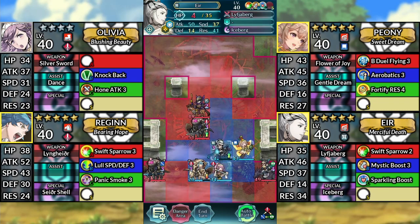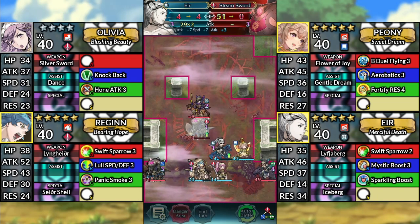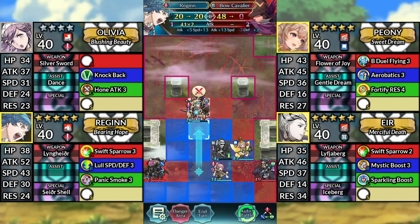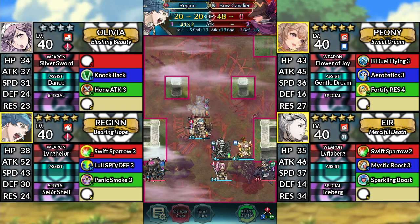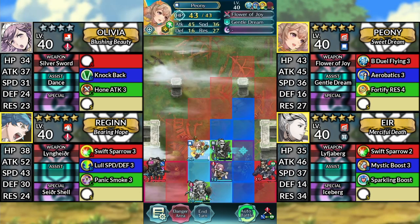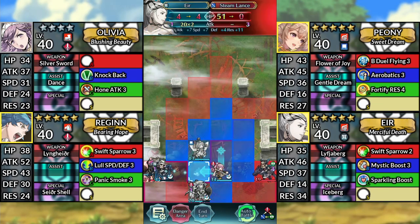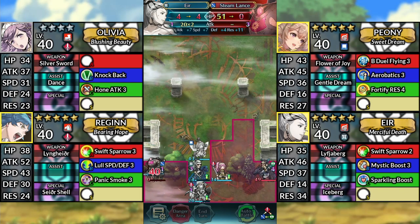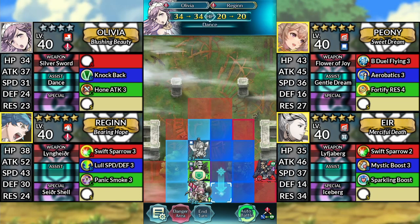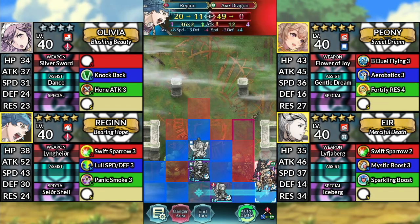For turn 4, use Eir and attack the Sword Cavalier. Move Reginn up and attack the Bow Cavalier, then Canto down. Move Peony left and dance Eir. Then move Eir down to the left and attack the Lance Cavalier. Move Olivia down and dance Reginn. Finally, move Reginn to the right and attack the Axe Dragon.